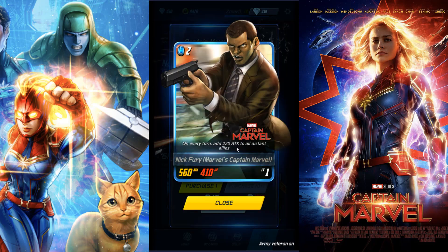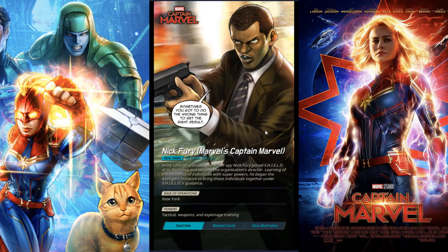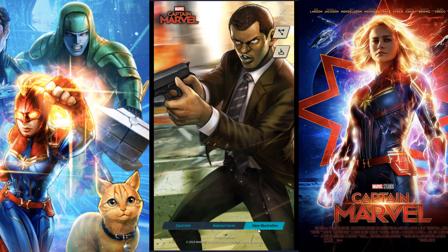Let's take a look at the next one. So this one I just got and threw up on Twitter — the link is on my main channel page and I'll put it in the description below. So this is the young Nick Fury. On every turn, add 220 attack to all distant allies. Sometimes you got to do the wrong thing to get the right results. His related cards include Coulson, two unidentified cards, and foes Ultron and Thanos, which makes perfect sense. Very cool artwork.